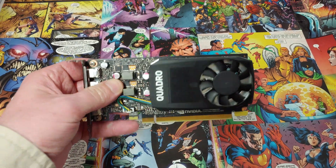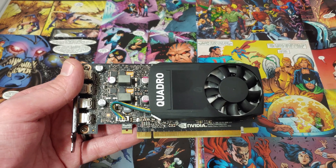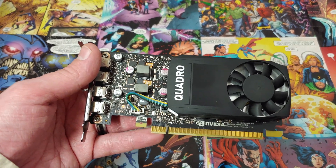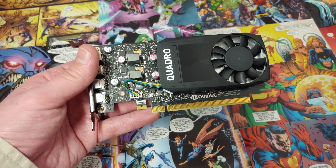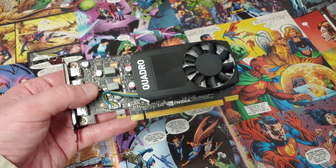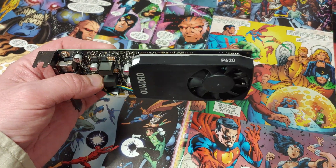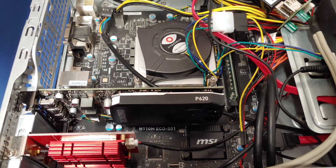I'm not picky. Today we're taking a look at the P620 Quadro card. This is the same tier as a GeForce 1050. The GeForce gets the consumer-level stuff, and the best-of-the-best chips are supposed to go into the Quadro, which is made for more CAD-level work.